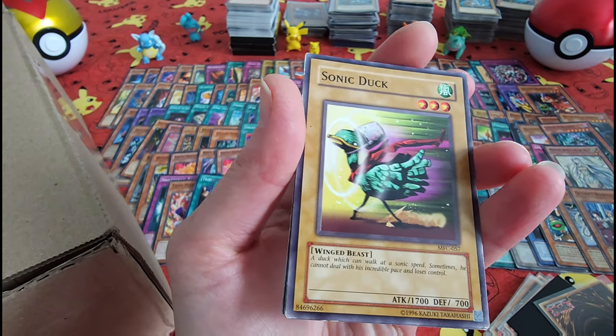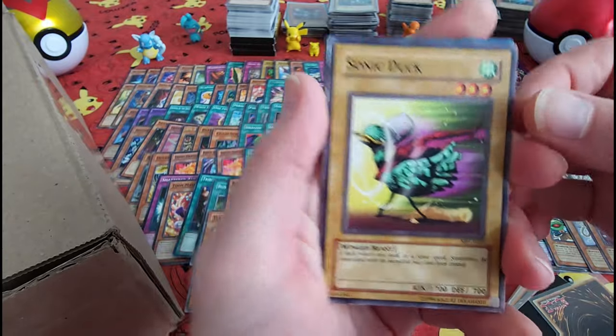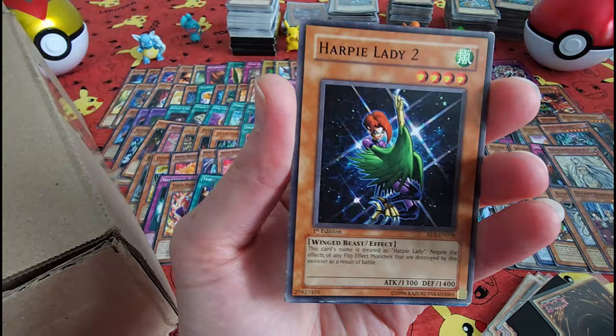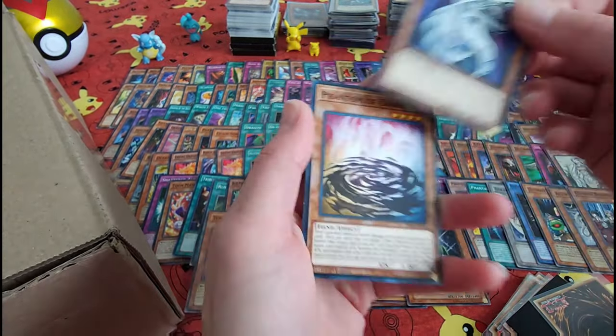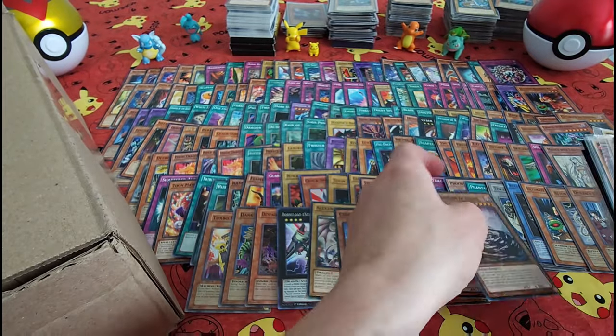Oh, a Sonic Duck — I love him! He's got a scarf and a bucket for a hat. Becoming my new favorite. A Cyber Dragon. Phantom of Chaos. Alright!